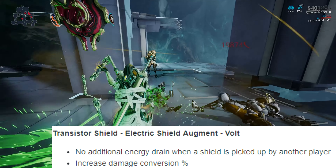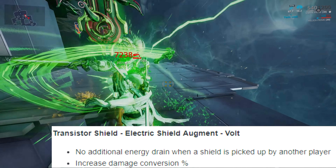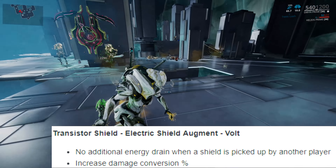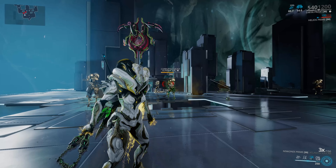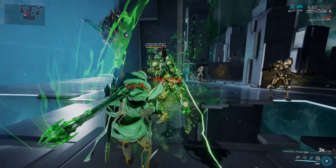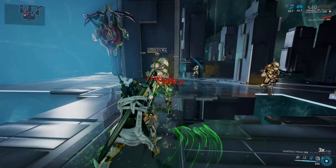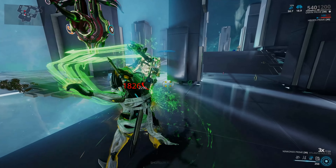Next up is the Transistor Shield augment for Volt. This now allows teammates to pick up both shields and move them around at no energy cost, so it won't drain Volt's energy, while also converting any incoming damage the shield takes to Volt's static passive. It could be useful for certain missions where you're using the shield a lot, but personally it's not my type of augment.